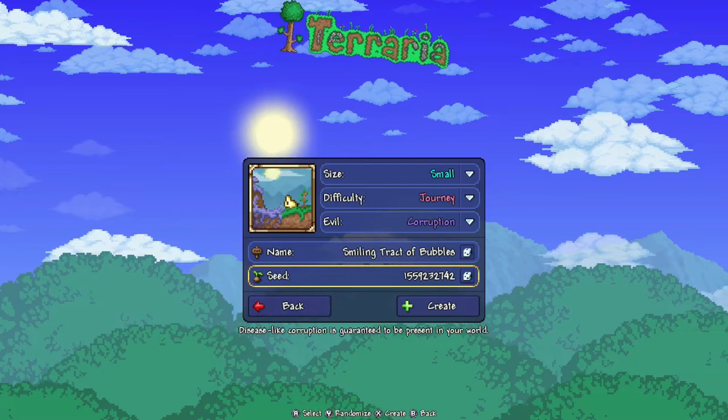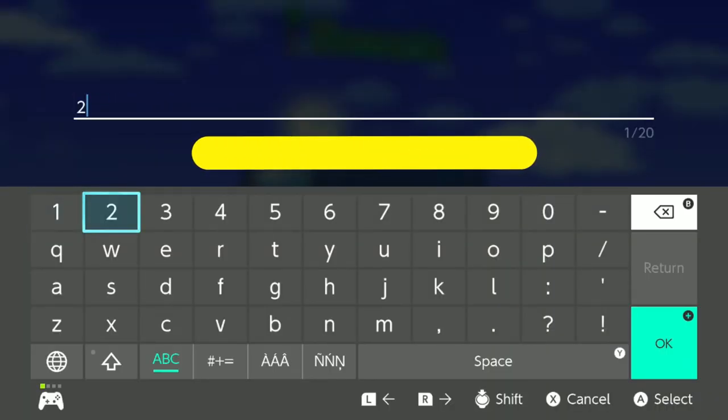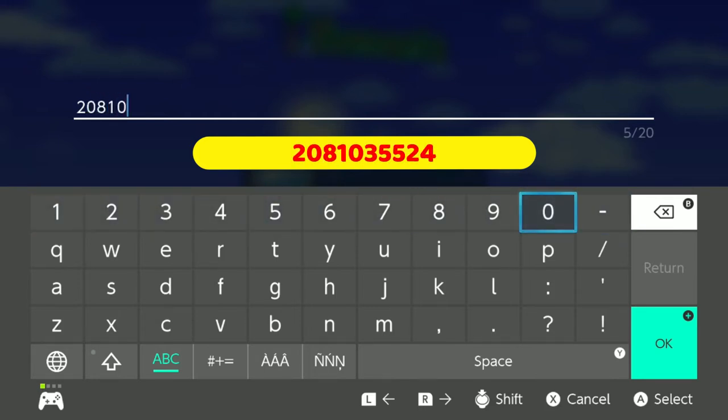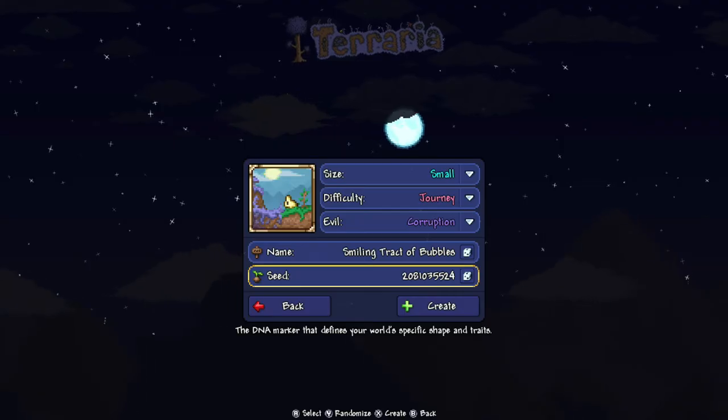It's fine, but the seed number — now that matters. So we're like this, and we're in the backspace, and the number is 20810... am I getting it right so far? 20810-35524, got it. 35524, there you go. The full number is 2081035524 — it's been a long day. Call now — don't actually call. You know what I mean. There you go, there's all the info you need.